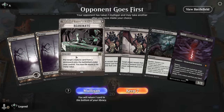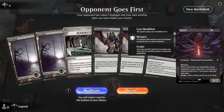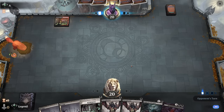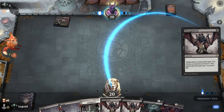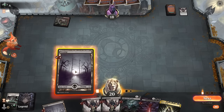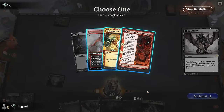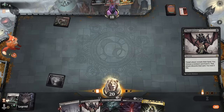Game one: we're on the draw with a hand full of hand disruption. We can reanimate Grief as well — drawing Villas would be ideal so we can discard and reanimate it. The opponent got their own Thoughtseize, probably going for Reanimate, which is going to make our reanimation plan a little harder.